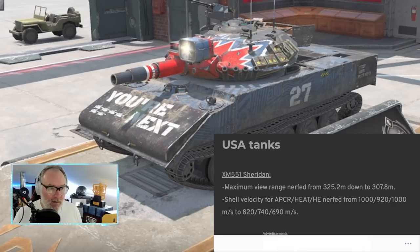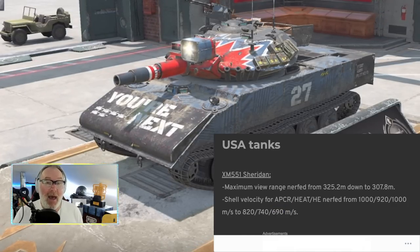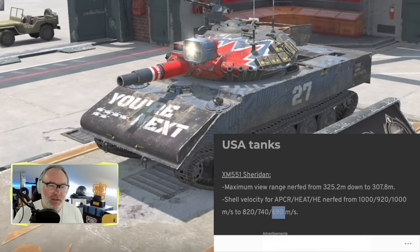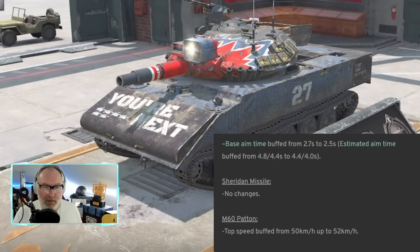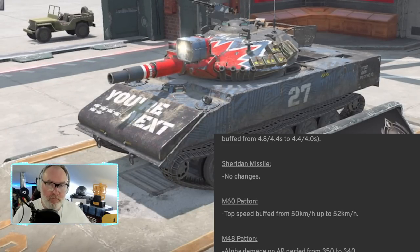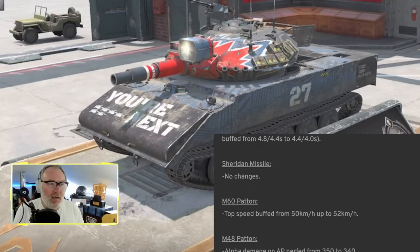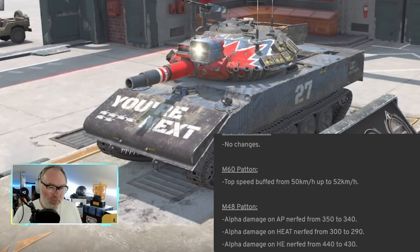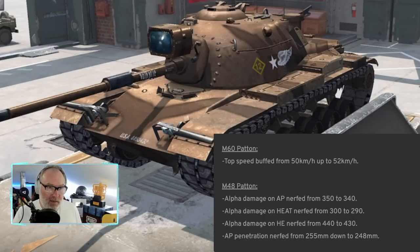So a shell velocity nerf for a gun that was already inaccurate — down to 690 meters per second on HE — is bad, horrifically bad. That means if you're firing HE you're firing lollipops at people. They buffed the aim time, but if you're using the Sheridan as a beefy light tank sniper at times, getting those shots is really not great. Bad luck for the Sheridan.